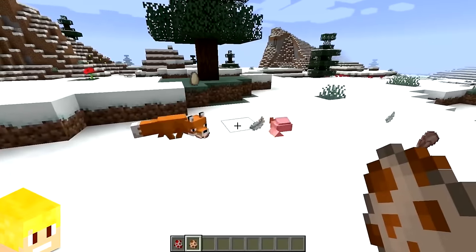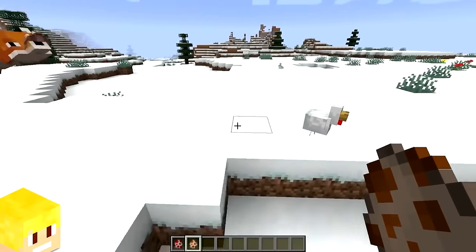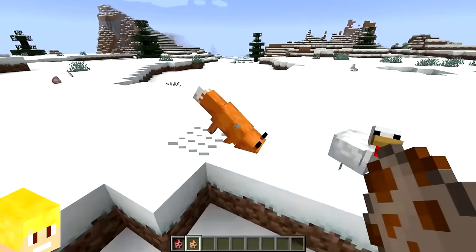If a fox attempts to pounce and kill a chicken in a snow biome, then the fox can get stuck in snow.